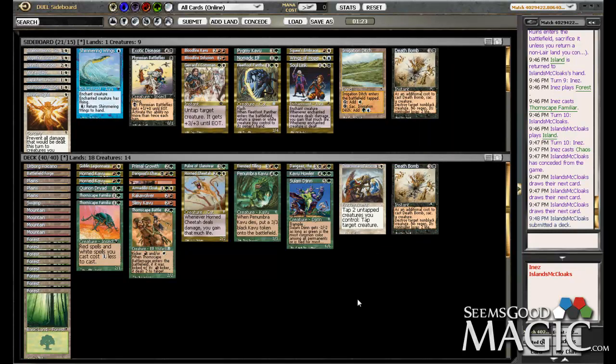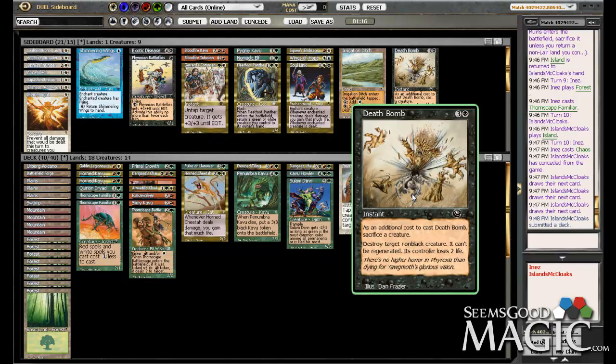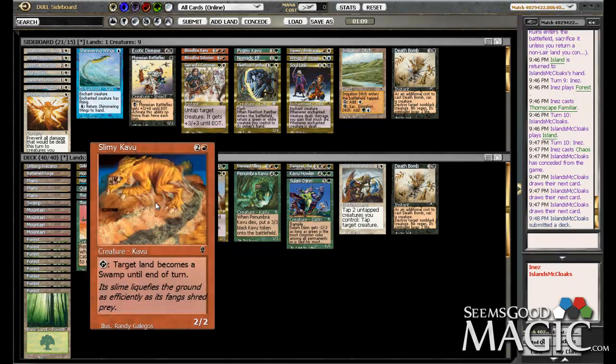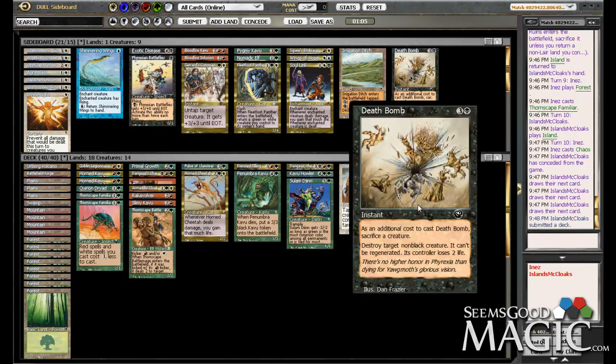I could get behind that. But then we need to take out a Plains and put another Swamp in too. We need to take something out for an additional Swamp. We've got the Slimy Cavu — this is probably played pretty late anyway. You have to have a creature to sack, you want a super relevant target to use it on. It's going to be like a kill — a Kill Commission too. Penumbra Cavu.